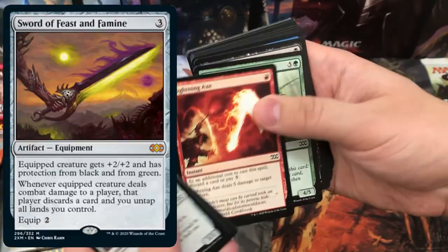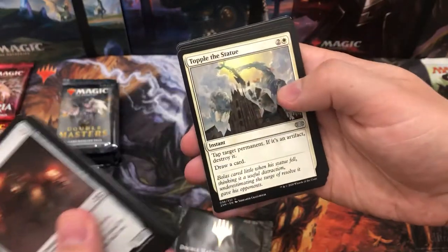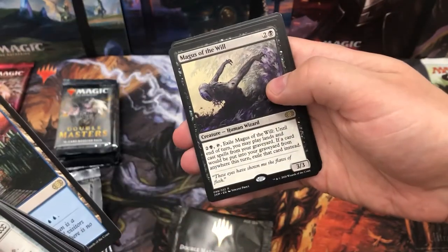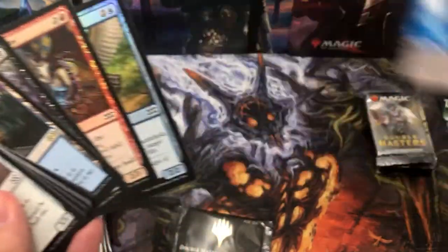Obviously we want to be seeing all those Swords of Cards, the Force of Will, the Mana Crypt — all of that good stuff. Let's get that in this first pack. We got Mystic Gate and Magus of the Will — two cool cards, and no foil rares.